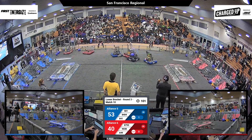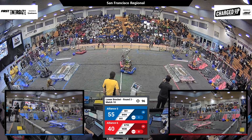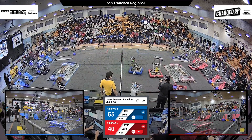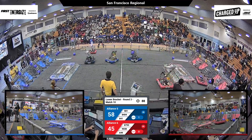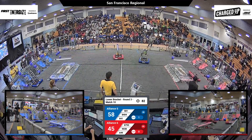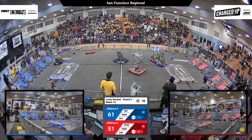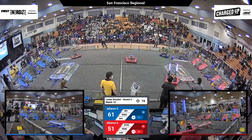Blue alliance looking to keep that lead, but with some harsh defense played as well as some pieces played by the red alliance. 581 lining up their shot — not quite getting it — there we go, they got it. Pumpkin Bots placing a cube in the ground level grid. 9038 missing their shot. 649 getting some hard defense played by Biomex, more than expected.